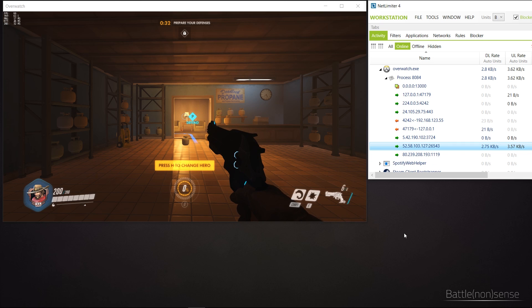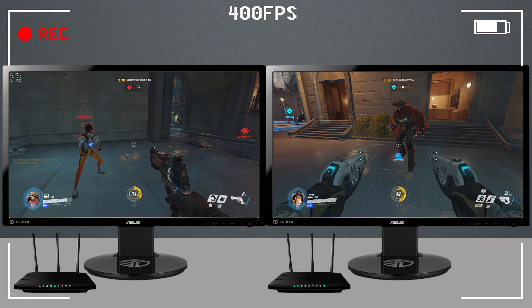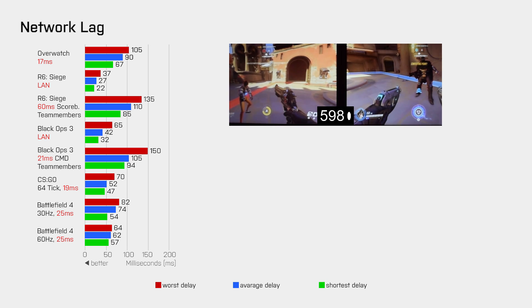Now, how long is the delay or network lag in Overwatch when both players have a ping of 17ms to the game server? For this test I used two PCs where each uses its own fiber internet connection and a 144Hz gaming monitor. The game is running at more than 144fps and without vSync. The last part of my equipment is a high speed camera that records at 400fps, which allows me to very accurately measure the delay that two players experience while playing on the same server. To measure the delay I have player 1 fire a shot and then count the frames until player 2 sees that shot on his monitor. After 40 tests the highest measured delay was 105ms, on average I measured 90ms and 67ms was the lowest measured delay. If the game would receive 60 updates per second instead of just 20, this would reduce the delay by up to 32ms, which means it would then be as fast as Battlefield 4 at 60Hz. So increasing the receive rate of Overwatch to 60Hz really has to be the next step for its networking.